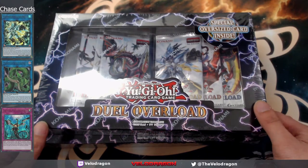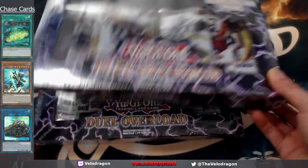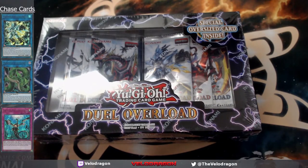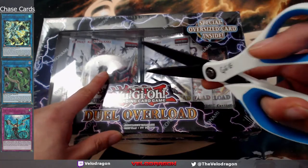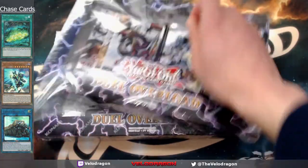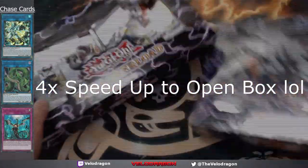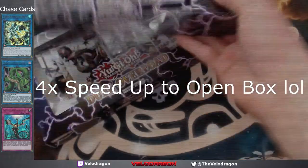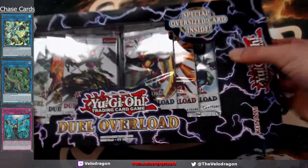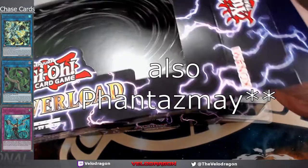What's up everybody, my name is VeloDragon and we are here opening the brand new Yu-Gi-Oh Duel Overload. Got two boxes here, so 12 packs total. Let's open it — I see the alternate artwork. Hopefully we get some of the chase cards: needle fiber, anaconda, infant imperm, union carrier, and signat mining.